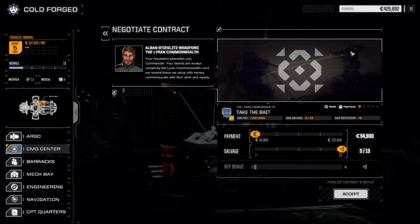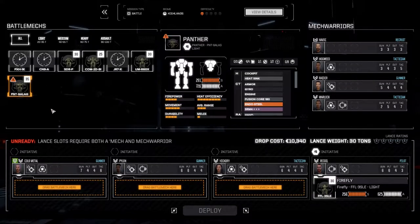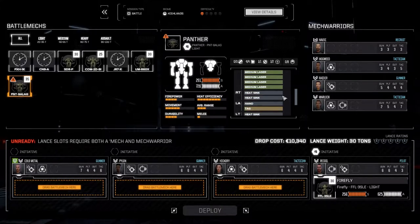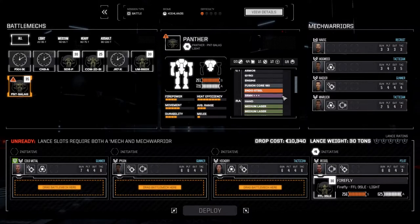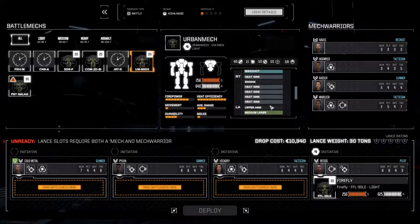We're going full salvage on this one. We have enough C-bills to make it through to the end of the month, and if things don't go well we have a few engines we can sell to cover any deficit. The Panther is missing a leg piece but armor is maxed out. We did pick up some endo steel internal structure and dropped it in the Urban Mech - we also added a mag shot and upgraded the small laser to a medium laser, increasing the firepower. I'm really interested to see how that mech performs today.